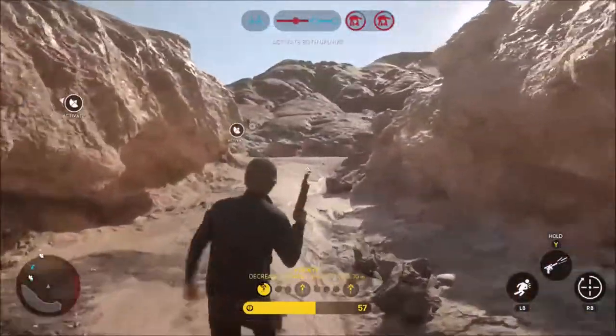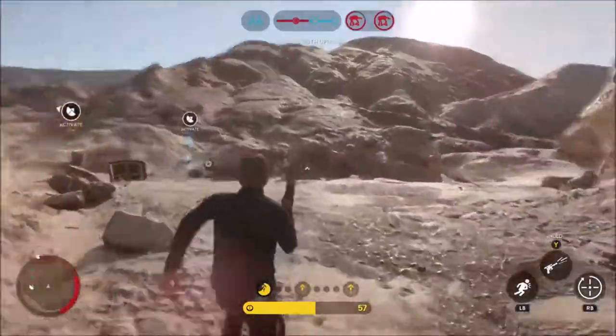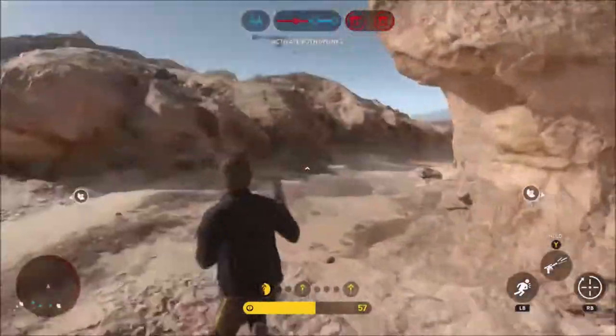A good strategy for Han Solo is to stay at the back of the map, spam Lucky Shots, rack up kills, and no one will know where you are.